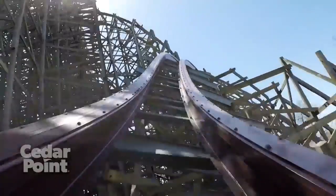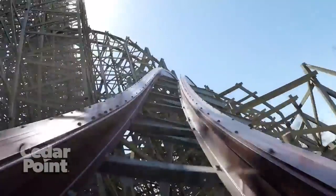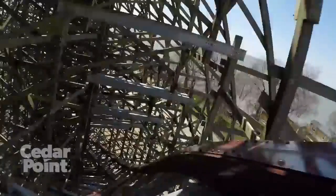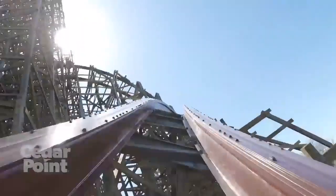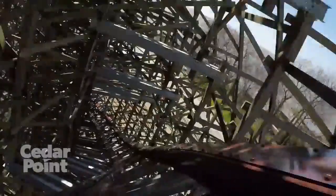Coming in at number 10, we have another element in the second half, which is the small outer-banked hill. This is a very interesting element, especially because it doesn't seem to get talked about at all among enthusiasts. It seems like on a smaller-scale RMC it could be considered one of the best elements, but because it's on Steel Vengeance it doesn't get talked about a lot. It's pretty low on my list, but I still like it a lot for what it is — it's a really interesting element to the ride.